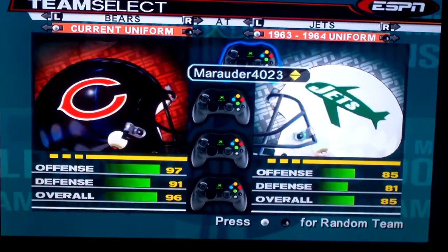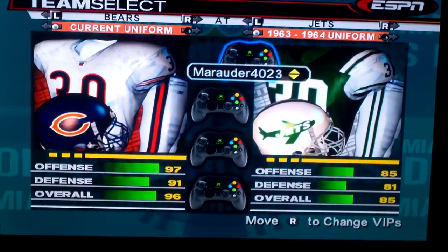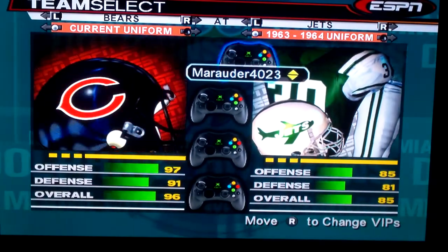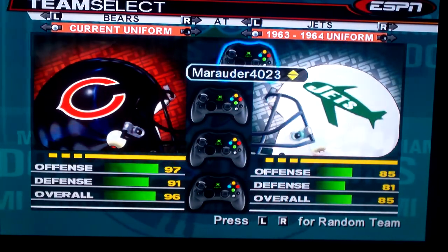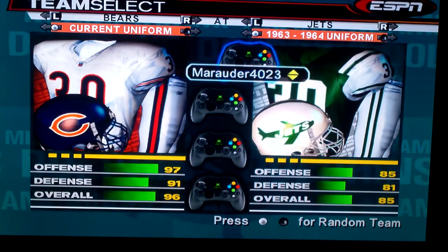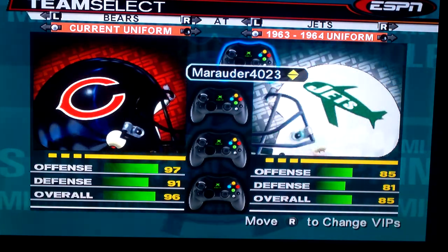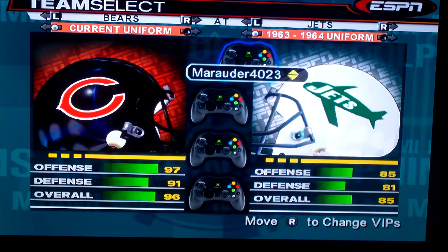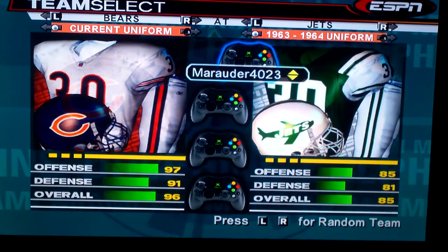Yo, what's going on man, it's Marauder Man back at it. I got a couple videos out, gonna drop more videos. I just wanted to show this logo right here for my All Pro Football guys — like if you're making the Jets or whatever, you can do it this way, you can leave the number on the side. I saw the logo somewhere else instead of using the circle all the time.